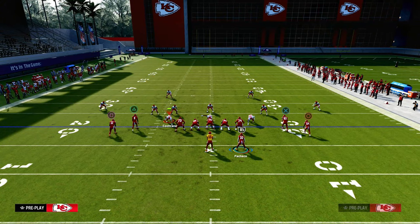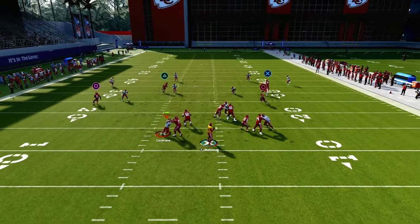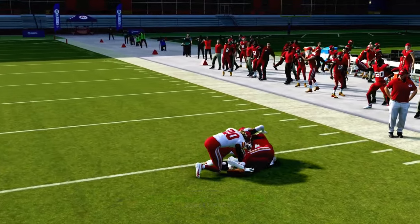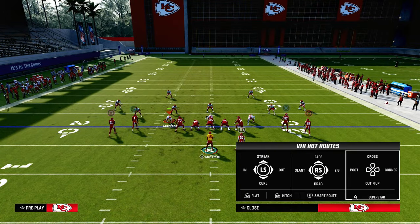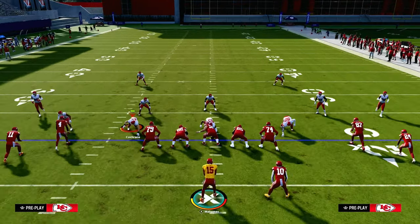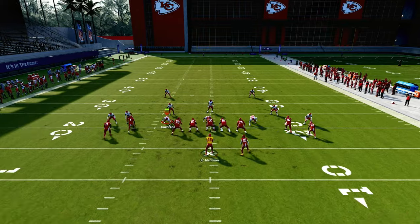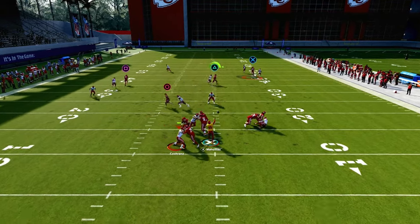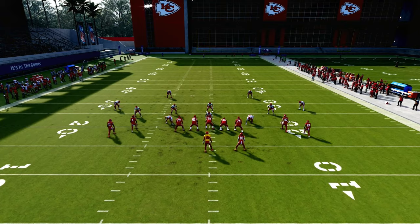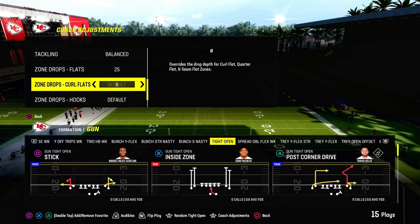Against cover four, if you smart route the post it makes it a little bit better, especially on first and 10 or less — it makes it sharper so you can cut it off before that deep outside quarter can play him. This will still beat man coverage. Any kind of shaded down man coverage like cover two man, this does a really good job because of the spot of the tight end — nickel sets can't press him. So you get that separation and he's going to be open over the middle of the field.